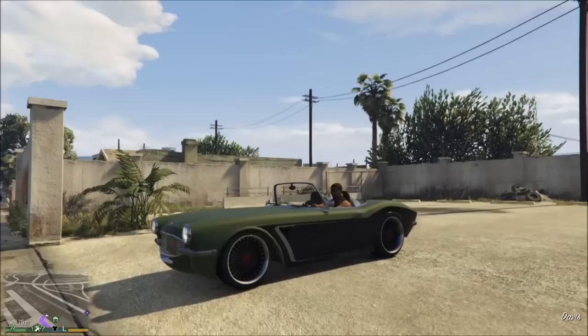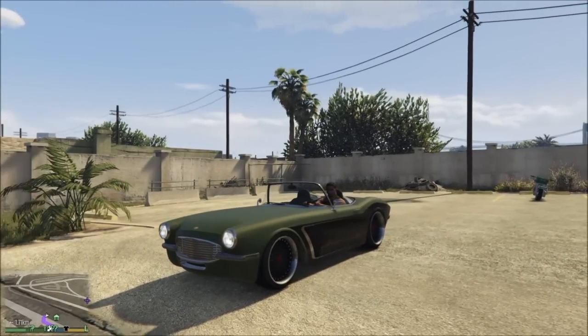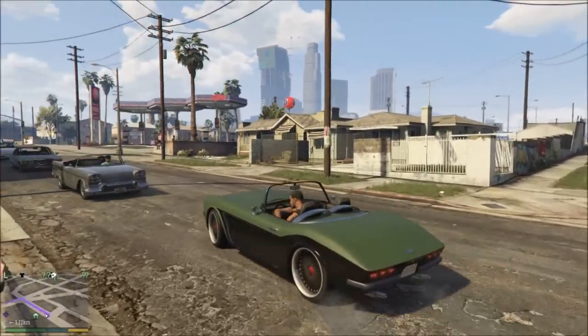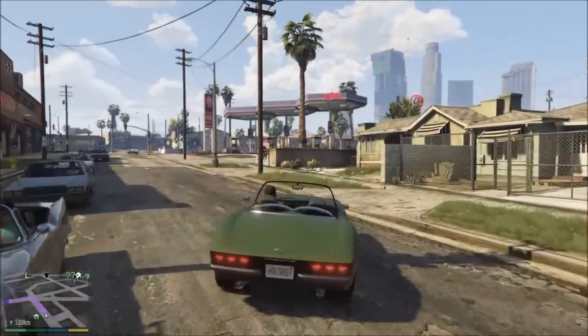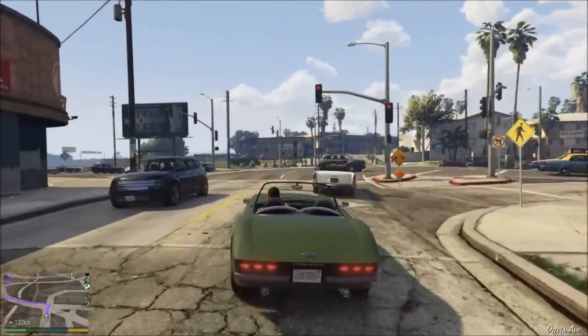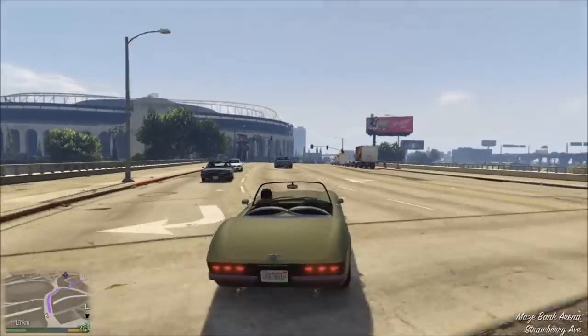What's up everybody, Go Burns showing off the Inverto Coquette Blackfin — the brand new muscle car that came with Ill-Gotten Gains Part 2, listed for $695,000, making it officially the most expensive muscle car — not sports classic — in Grand Theft Auto Online. And that is the plot twist.